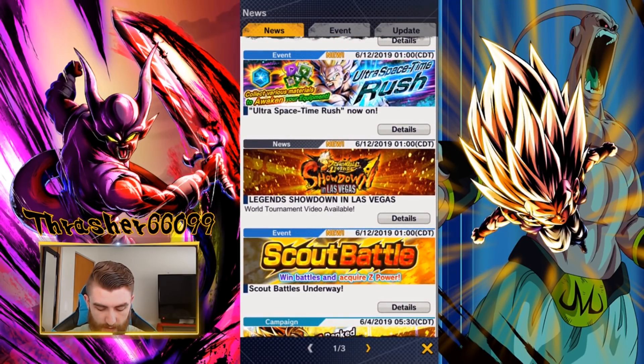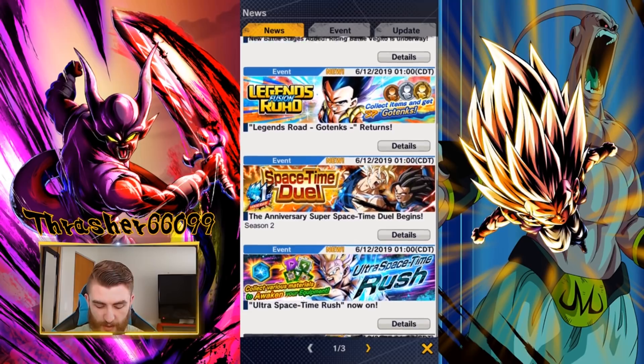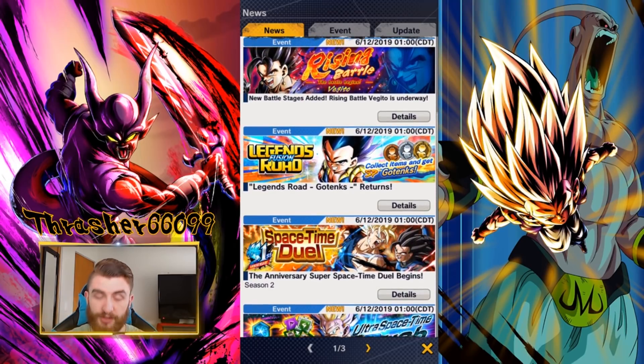Next is the Las Vegas Showdown — it's essentially a recap video that shows you a bunch of the fights and things. You can check it out; go ahead and check the news and it'll tell you how to look at it. The next thing is the Ultra Spacetime Rush — it's available again if you want to do that, but there's nothing new and crazy there. The Legends Road Fusion Gotenks event is back. Make sure to do that and get him up to 5 stars.